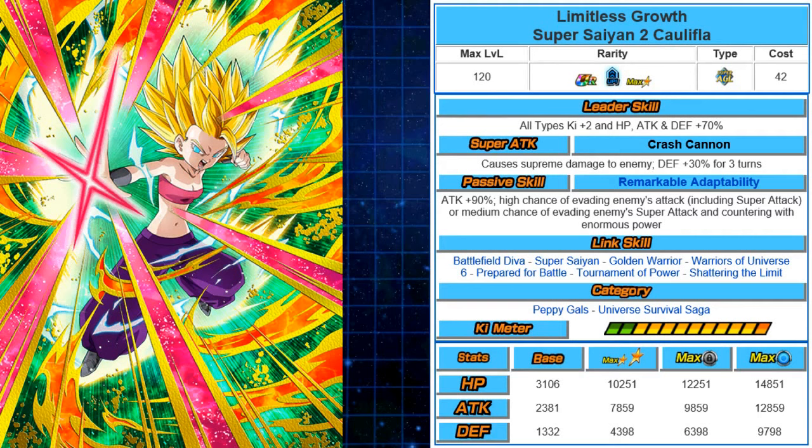Her passive skill is Remarkable Adaptability. Her attack is plus 90%, up from plus 70%, with a high chance of evading attacks including super attacks — that's a 50% chance — or a medium chance to evade a super attack and counter with Enormous Power, which is 200%, different from Tremendous Power. That counter chance is 30%. She's a solid unit with a strong defensive mechanic. Definitely Dokkan Awaken her. Her categories are Peppy Gals and Universe Survival Saga.